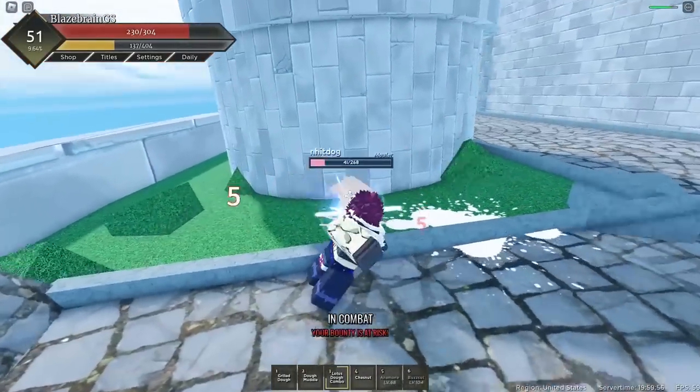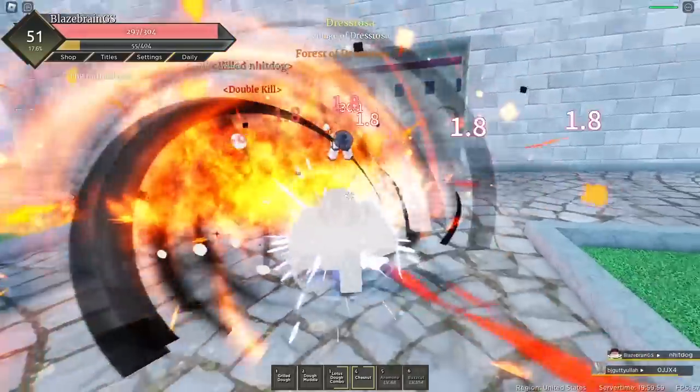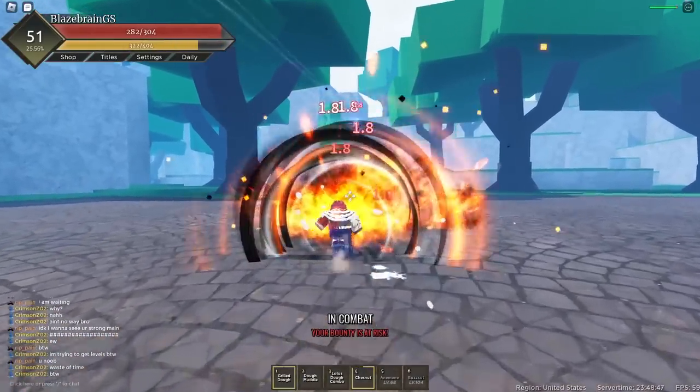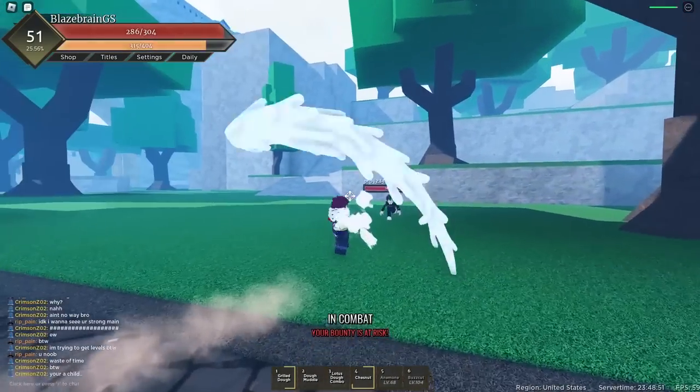Right into Chestnut, and you know what — Grilled Dough as well. And yep, they're dead. This Light user really thinks that they can actually beat me. They've made a big mistake trying to fight Katakuri. It's over for them. And now they're trying to run as soon as they see that Dough Fruit — they instantly start running.